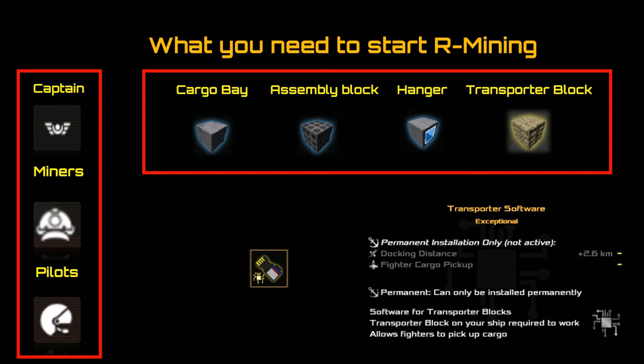The assembly block is how you build your fighters — you'll need a big block for that. The bigger the block, the quicker the production times. For the hangar, you need large or multiple hangars to hold lots of mining fighters. The transporter block just needs to be a small block. And you need transporter software — that is a must if you're going to run fighters, and it has to be permanently installed. You can't run R mining fighters without the transporter software. And of course you need pilots — make sure you've picked up plenty of pilots to operate your fighters, otherwise they'll just sit in the hangar. You also need a captain if you want to do this remotely, so you don't have to be there all the time.